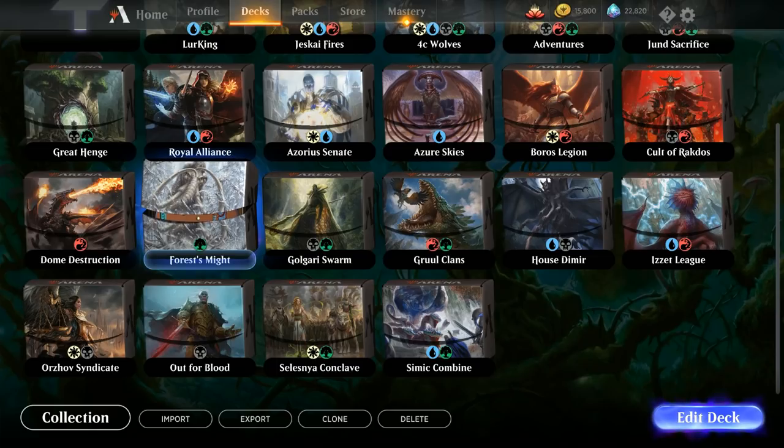Today we're taking a look at the Forest Smite starter deck. First off we'll take a look at the deck list and play a game with the deck without making any changes to it, and then afterwards we'll gradually upgrade the deck — first using all the free cards we get from the mastery tree and from the various green two-color decks.